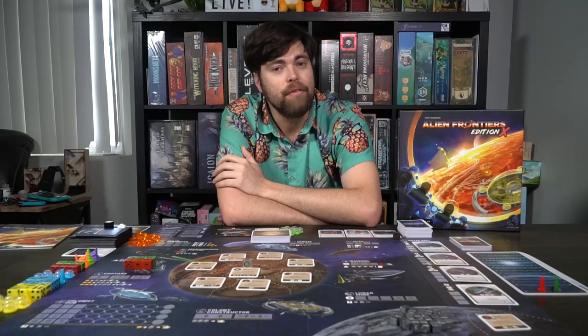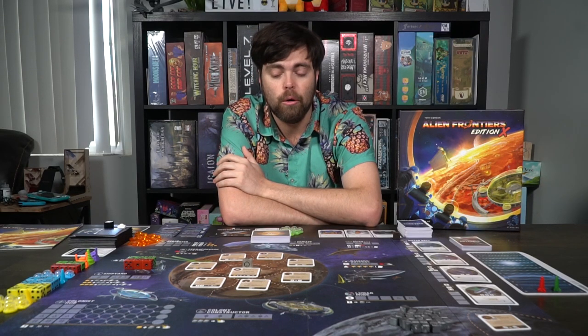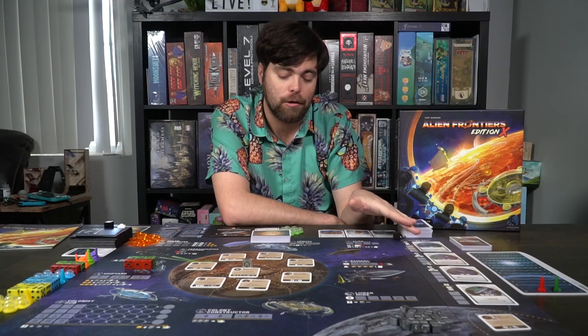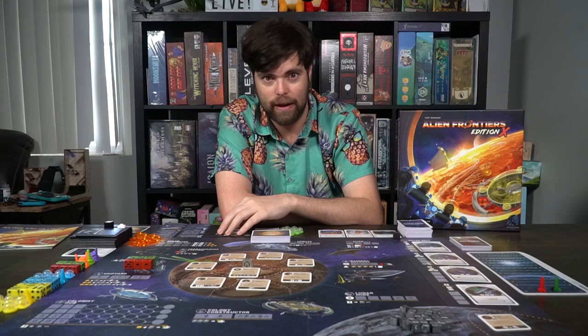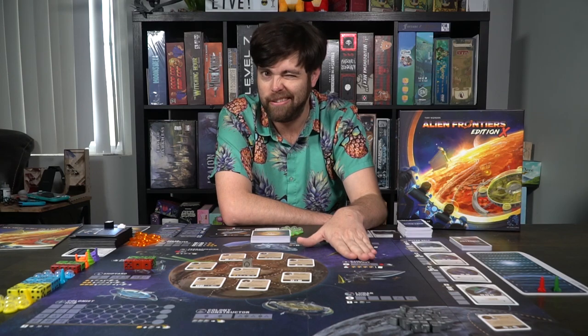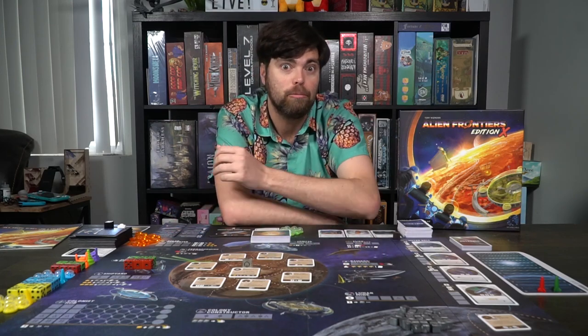We'll talk about the setup, how to play, and then our review. The setup of the game is quite simple. Place the main game board down in the middle of the table — it's the large one — within reach of all players. Then you will take your fuel and ore and place them on the sun and moon respectively.